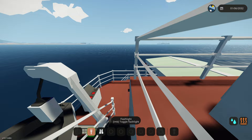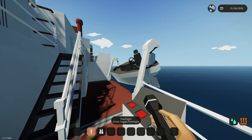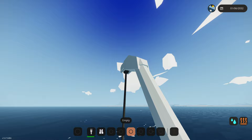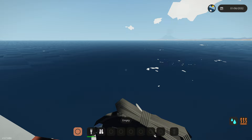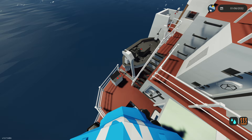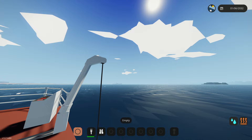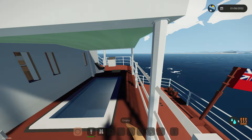We need to load lifeboats! Going to the davit — extending it, lowering the lifeboat. Disconnecting the rope and there we go — that lifeboat is in the water, though it doesn't look like it's floating that well. Now lowering the second lifeboat — extending the davit down, disconnecting both ropes. Done with the lifeboats!